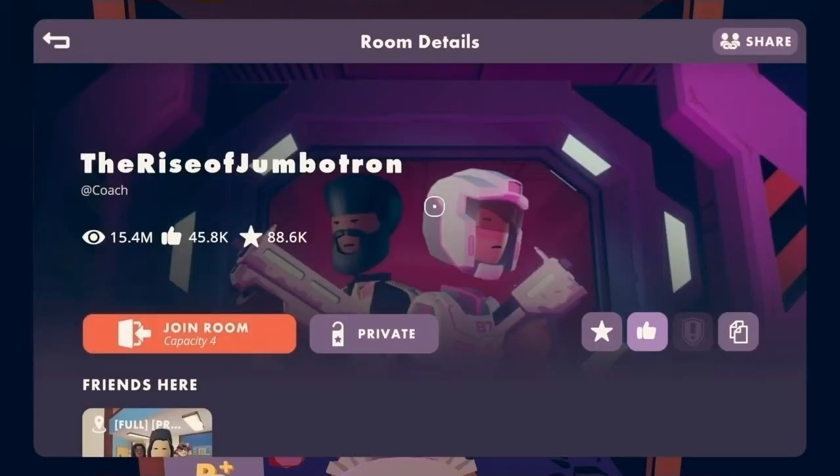Once you've clicked on the Rise of Jumbotron, you are granted with two options. One, you can join a room, or two, you can create a private room. If you want to play solo or play with friends, then I recommend creating a private room. If you don't have any friends online and don't want to solo the quest, then I recommend joining a public room.